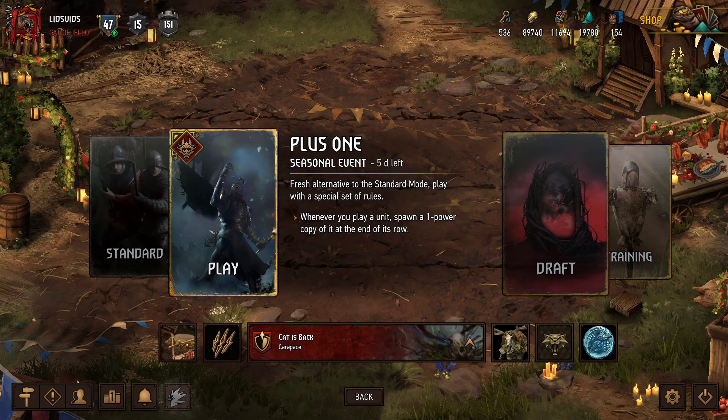Hey, what's up everybody? It's Lidz, and we're back for some more Gwent. Today we're playing more of the plus-one seasonal event, which is an alternate game mode where whenever we play a unit, we spawn a one-power copy of that unit in the same row. And that enables some pretty crazy combos, including ones with a card that was supposed to be nerfed but is still incredibly strong. So let's go take a look at the deck.